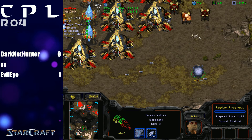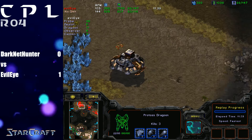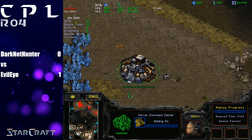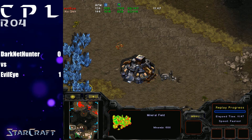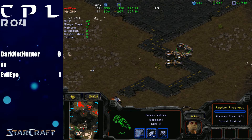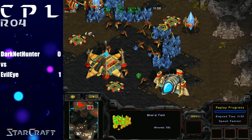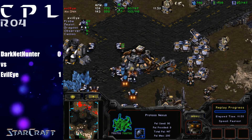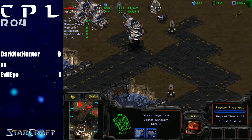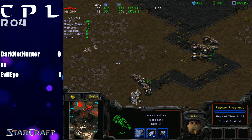Terran has been having some macro woes, not being able to place the third base during this time. He should have been placing it while that drop was going on. I'm curious what delayed that third base — I think he just threw it over there on a move command but didn't actually place it when he saw it. Meanwhile, he is building up a pretty good force at his natural with a couple of siege tanks and a good number of vultures, trying to start pushing out on the map.